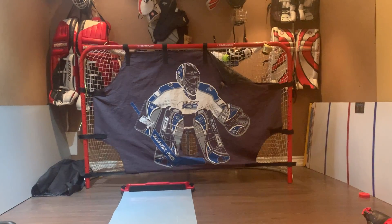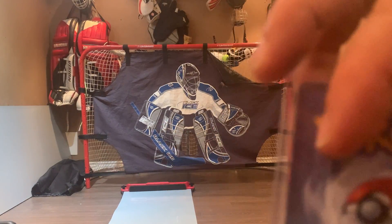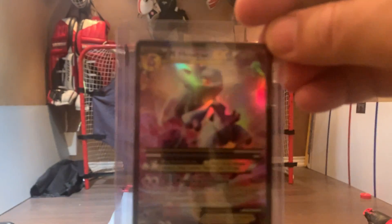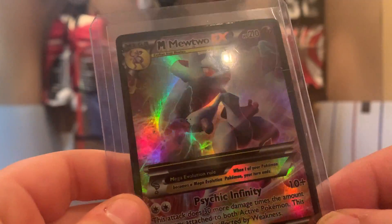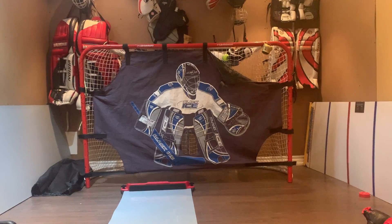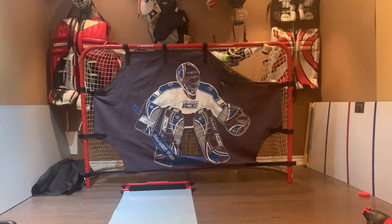You might think this is a weird spot for this card, but it's Mega Mewtwo Y. It has Psychic Infinity and it's just really cool. It has 210 HP. This is number five.